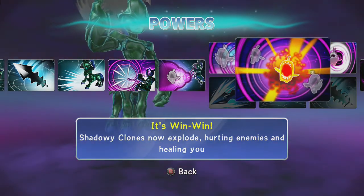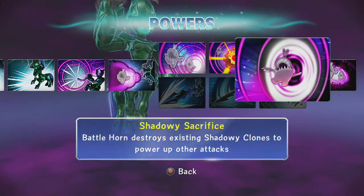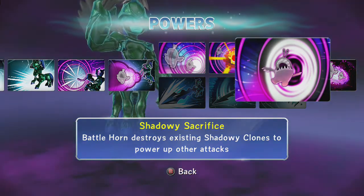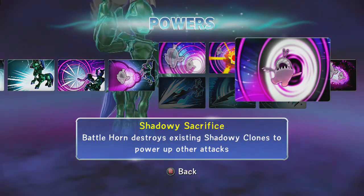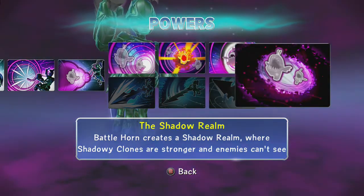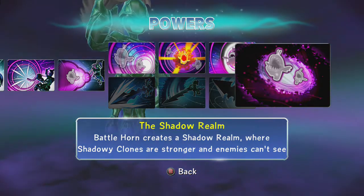They now explode, and when they do that they heal you. And if you shoot the horn at them, it'll turn them back into darkness, go into your sword, and make your attack stronger. Their soul gem creates a shadow realm where shadow clones are stronger and enemies can't see.